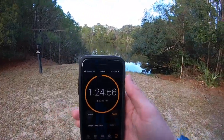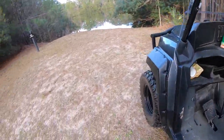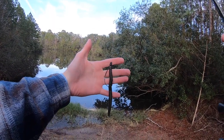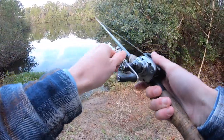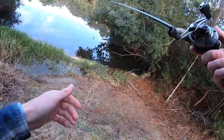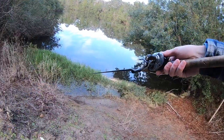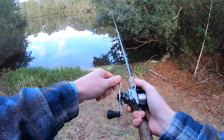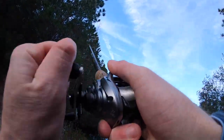Six minutes into this challenge, rolling up on pond number two, but this is the only bank we have to fish off of. Let's hope we can find something quick. Lure number two — I'm going to be throwing this little Texas rigged Senko right here. Just got a one-eighth ounce bullet weight on the tip to help get this thing down. Let's see if we can get a guy right up under this tree. First cast!